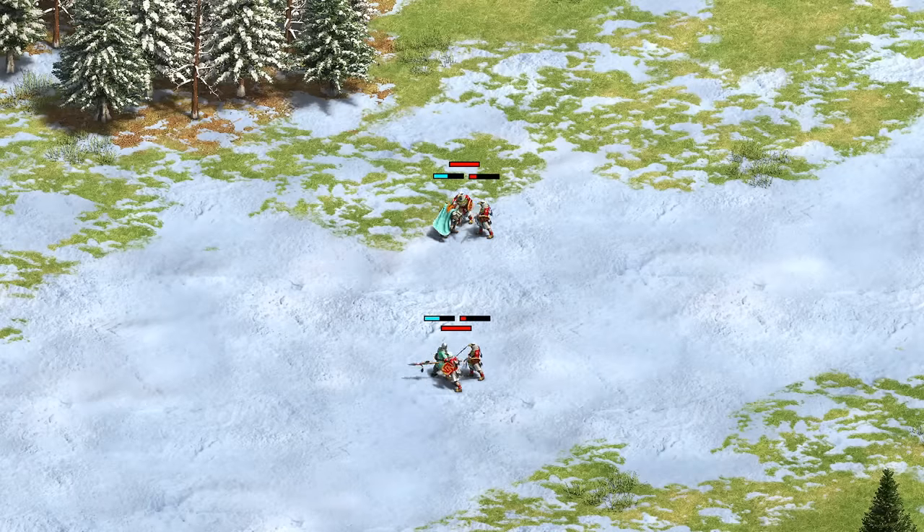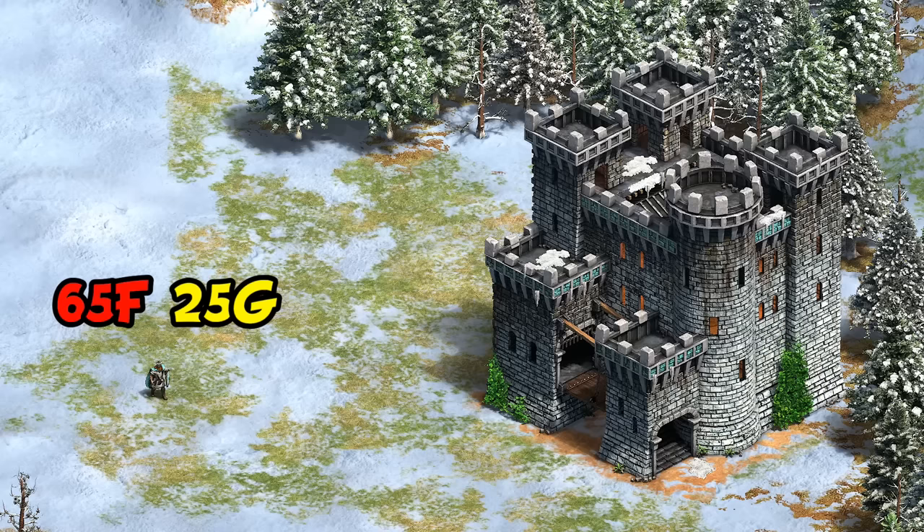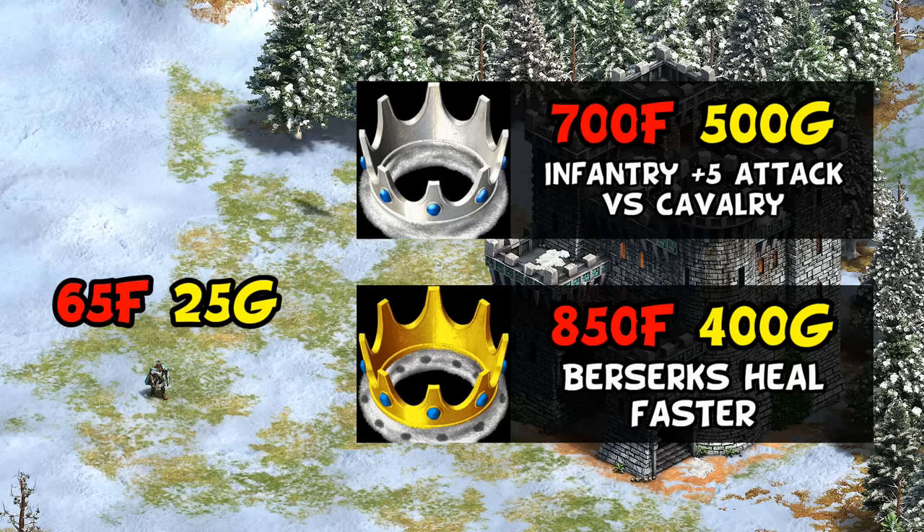Maybe surprisingly, they even end up as good as Long Swordsman against Eagle Warriors, despite having a smaller attack bonus. Their only obvious downside besides needing castles is their cost, both on a per unit basis — as they cost more than the Swordsman line, especially after Supplies — but also the fact you have two pretty expensive unique techs to pick up if you want to get the most out of them.